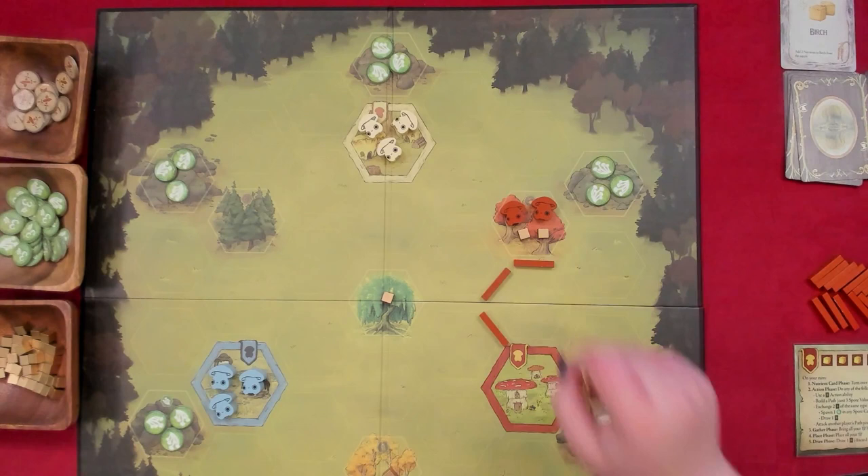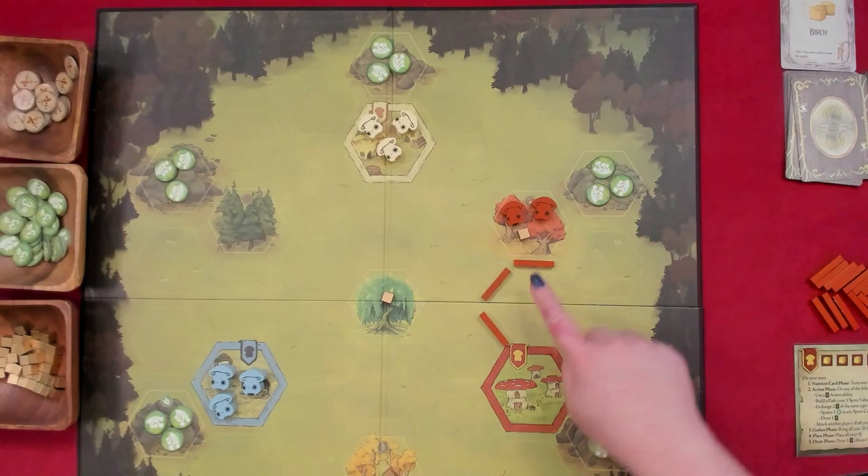If you have built a path to that oak tree that has one bonded path along the edge and you have two gatherers there, you can only collect one of the two resources because you only have one bonded path. Place each nutrient that you have gathered in the leftmost slot of your player mat and add spore tokens to your personal supply.